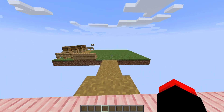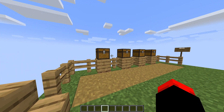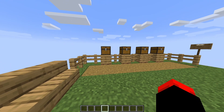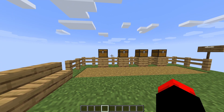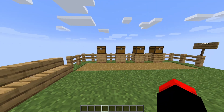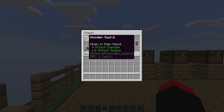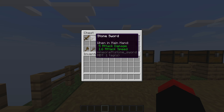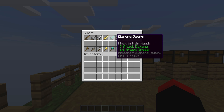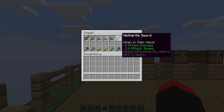Moving on to section two. In this section, I want to discuss a few minor things that might help you in PvP. First: every single sword does the exact same attack speed, just with different damage — netherite being the best.